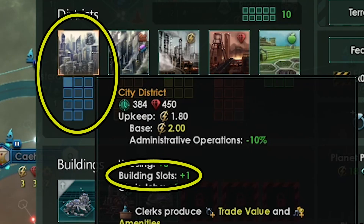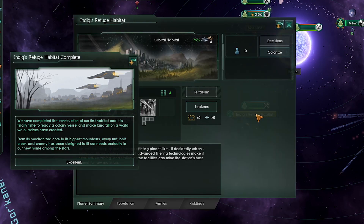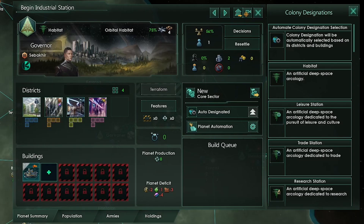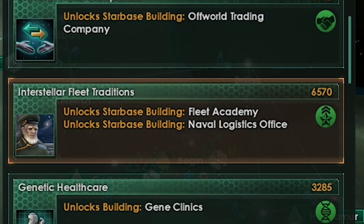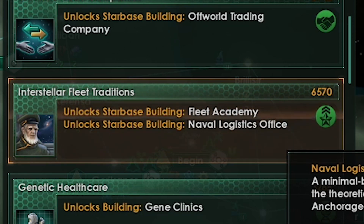Our habitat is complete — click the go to button whenever you get this window. Click the habitat and open the planet screen. We are making this an industrial habitat, so add that name to the original planet name to remind you what the habitat is for. So we're finally ready to research Star Fortress, the next upgrade for our star bases — this will let us build more anchorages and shipyards. Our orbital habitat is finished — we will build a holotheater, four industrial districts, and designate this as an industrial station. We want interstellar fleet traditions as soon as we see it for the Naval Logistics Office that will increase the naval capacity that anchorages give us.